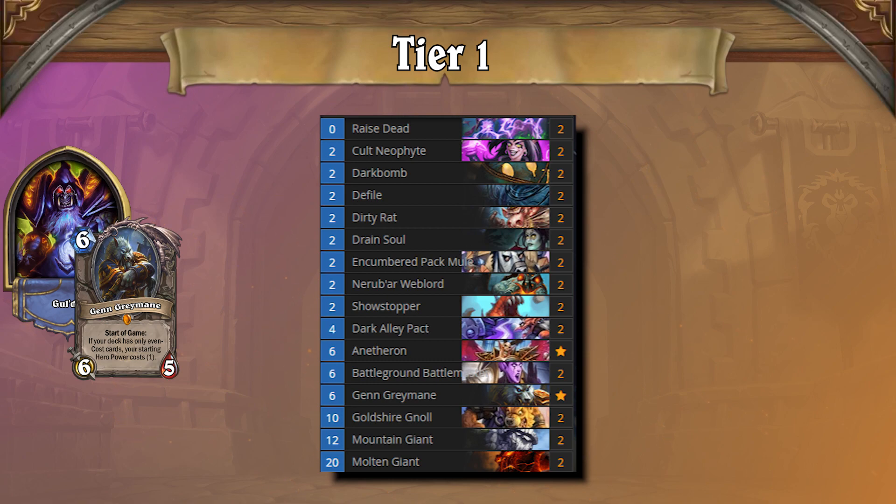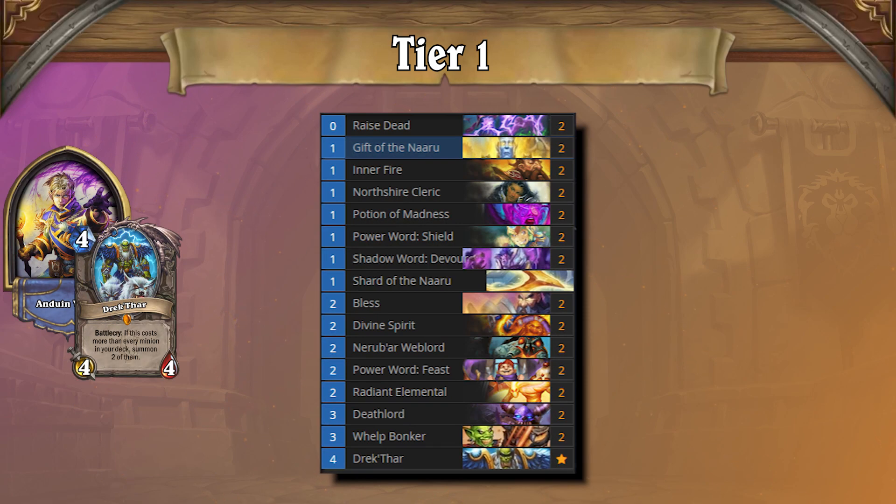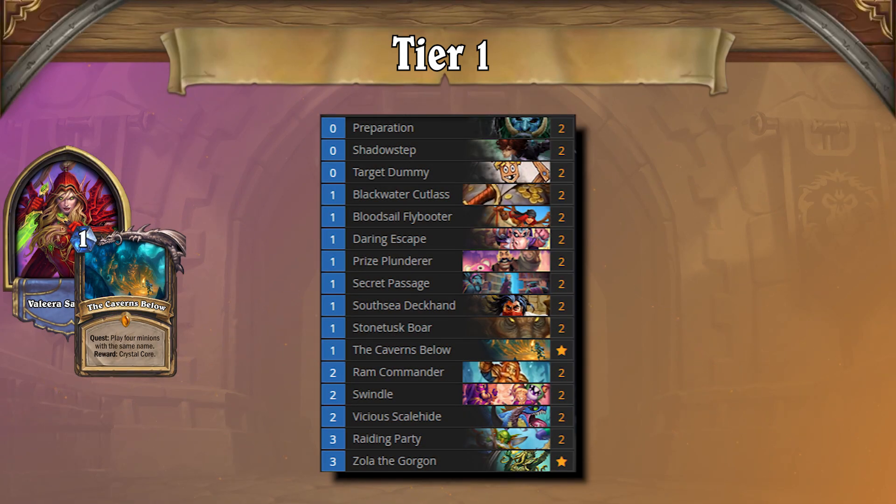Many different play styles are represented in the top tiers, so you can play what you like. But if we had to make a recommendation, you can try Minion Inner Firepriest on the climb to Legend in order to dominate all the Pirate Warriors, and Quest Rogue after Legend to take advantage of all the Warlocks, Druids, and Shamans.